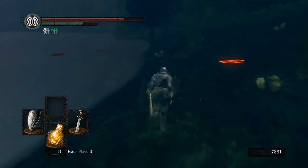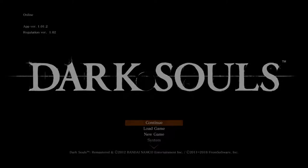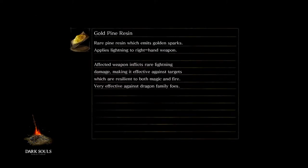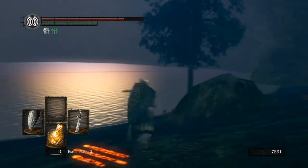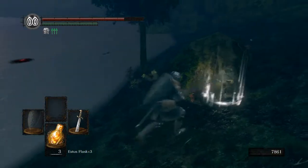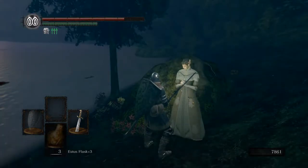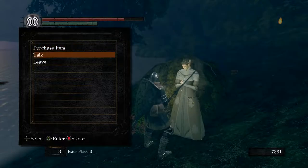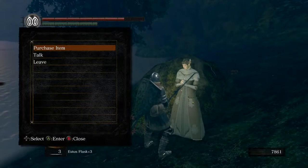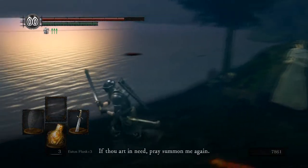Dusk actually puts down a summon sign over here, which we have to reload again for. It's not your normal summon sign where she'll help you — she's instead going to just be a merchant who stands here. There's no accepting the summon or anything; I just pressed A on it once and it started immediately. She summons in and she doesn't even look like a phantom. You can learn a gesture from her, and then she's just going to have some Oolacile magics. I think you have to exhaust her dialogue, and that should be all we have to do here.